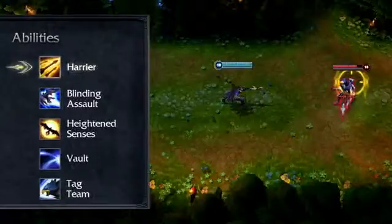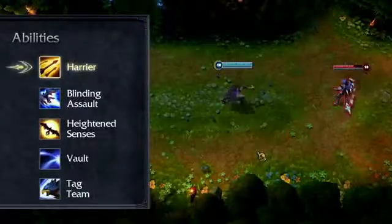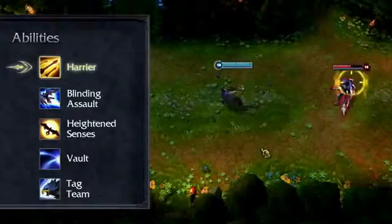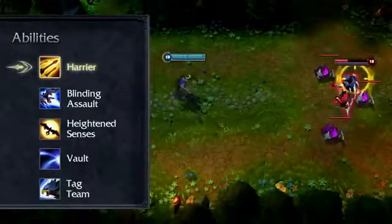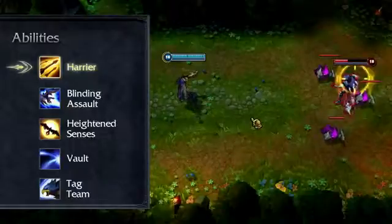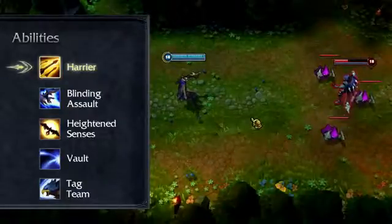Quinn's passive is Harrier. Every few seconds, Valor marks a nearby enemy, causing Quinn's next basic attack against the target to deal bonus damage. Harrier will always mark targets you're attacking, but if you're not hitting anything, then it will mark nearby enemy champions or low health minions.